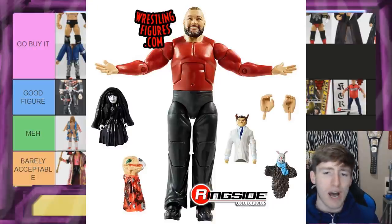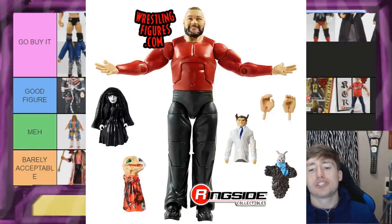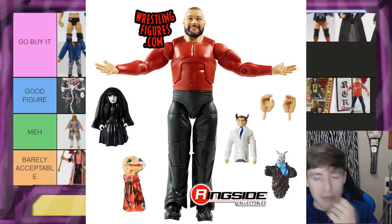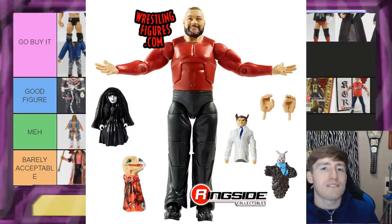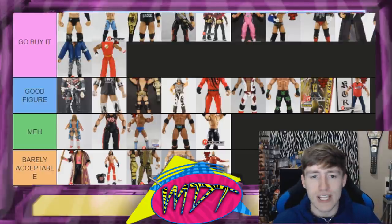Firefly Funhouse Bray Wyatt is 'Barely Acceptable.' You might think it's garbage, but the puppets and the Firefly Funhouse background really sell it. The basic version is better — the Elite is short and stumpy, the legs aren't the accurate color, there's no sculpted sweater or collar. The only thing keeping it out of garbage is those puppets and the background.